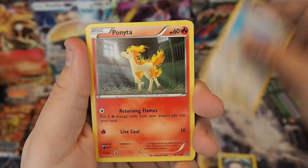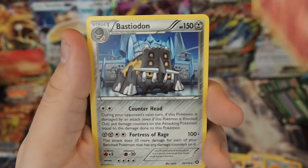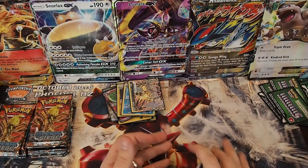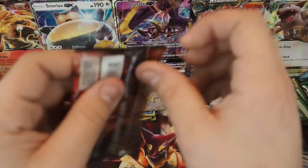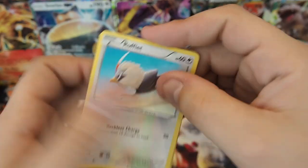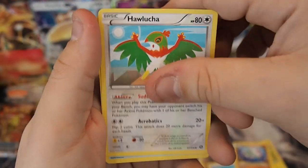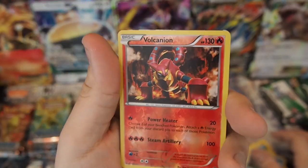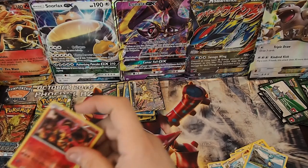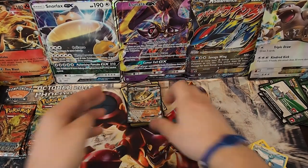Pack twenty-four looks interesting — Larvesta, Rufflet, Anareth, Ponyta, Meowth, Persian. Pack twenty-five: Rufflet, Tangela, Croagunk, Mareep, Litwick, Anareth, another Hawlucha, Duot, Reverse Holo Rare Volcanion — very, very cool — and a Mega Steelix EX! There we go — double points out of that pack. Always a bonus.